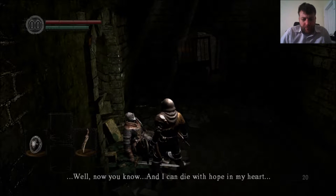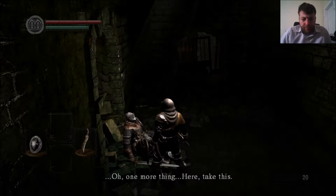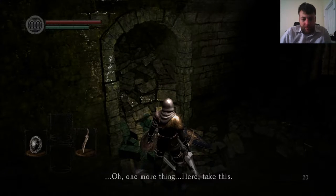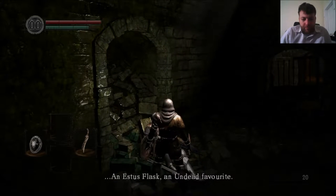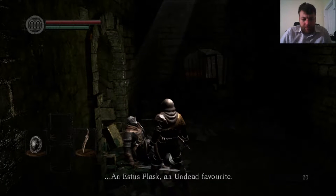Generally you want to say yes to everything in this game. Oscar says: 'Regrettably I have failed in my mission, but perhaps you can keep the torch lit. There is an old saying in my family: thou who art undead art chosen, and thine exodus from the Undead Asylum maketh pilgrimage to the land of ancient lords. When thou ringest the bell of awakening, the fate of the undead shall be known.' He gives us the Estus Flask — an undead favorite.